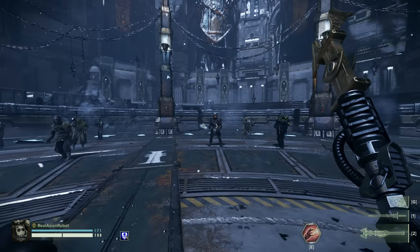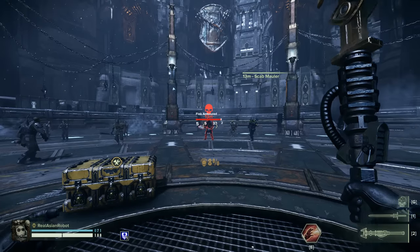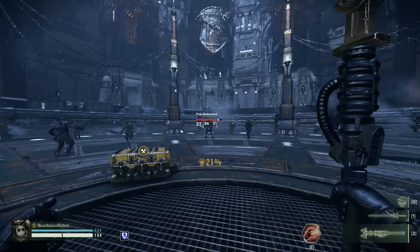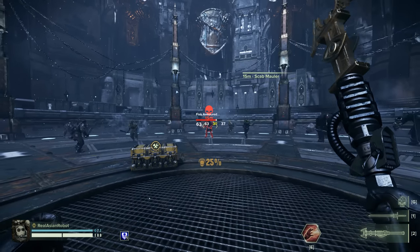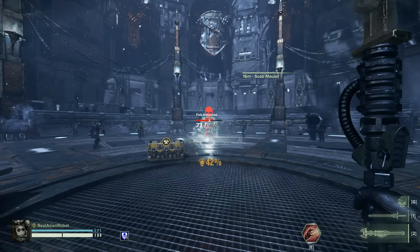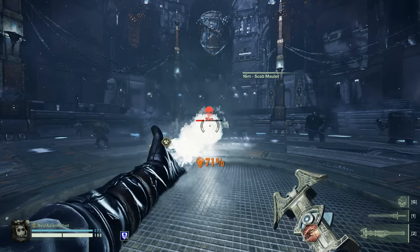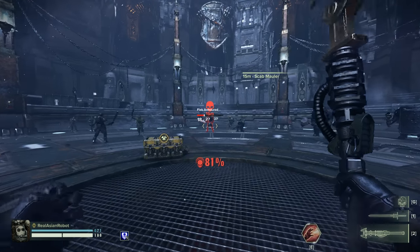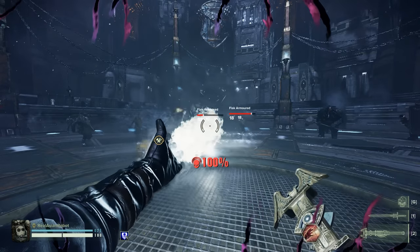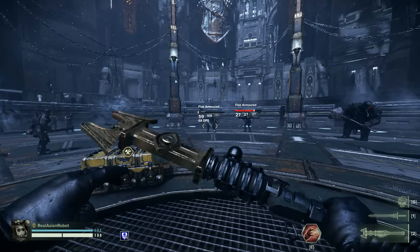The purgative staff is mostly used as a horde-clear type staff. It is relatively close range, but let's talk about maximum range: you can hit at 11, 12, 13, 14, 15 meters — 15 meters is the maximum range for the purgative staff. With the gout of flame, 16 meters shows no damage ticking through, but 15 meters does, confirming 15 meters as the limit.